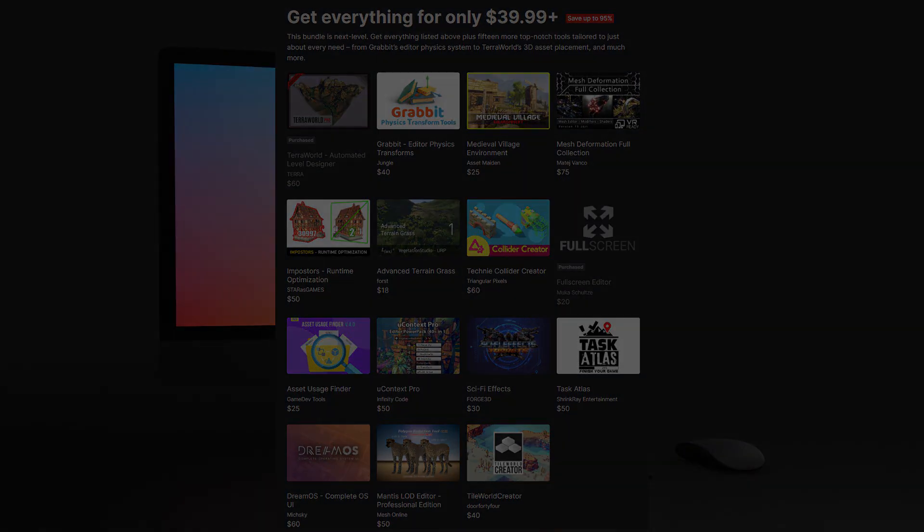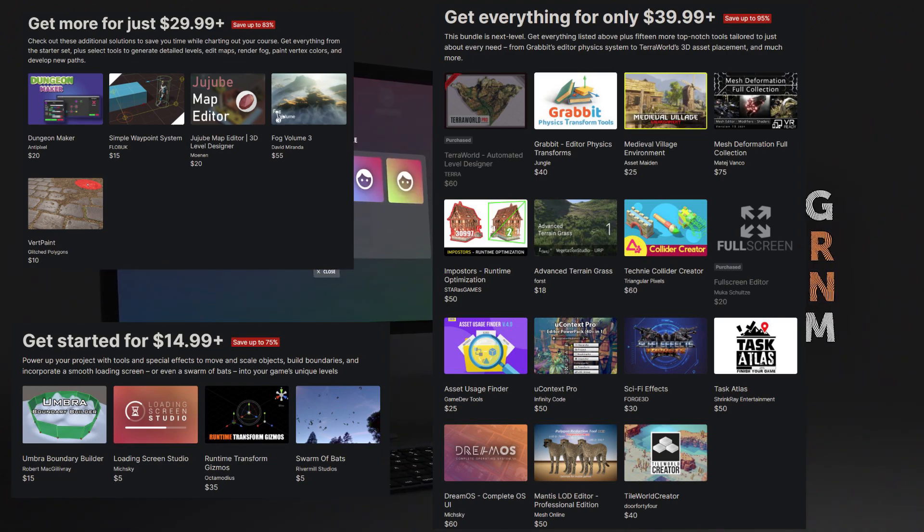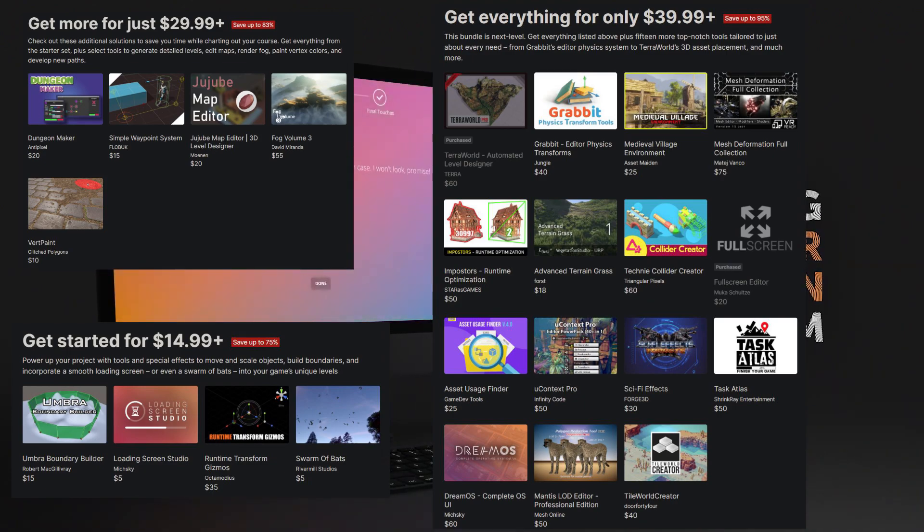You can get all of these for $39.99 or more — you can pay for each tier or all, or you can give more. These were just a selection of the great assets in this mega bundle, available until the 31st of May 2021.